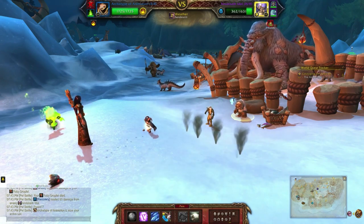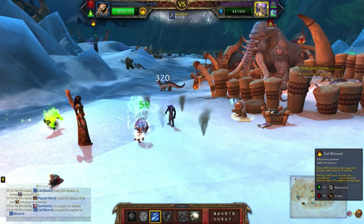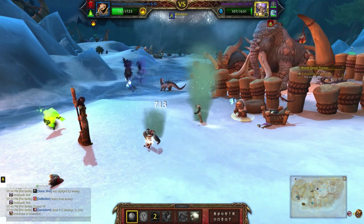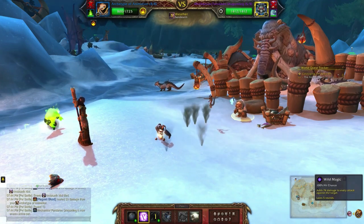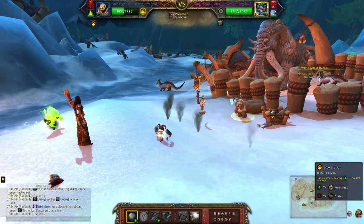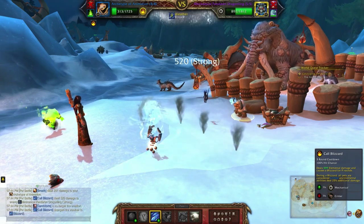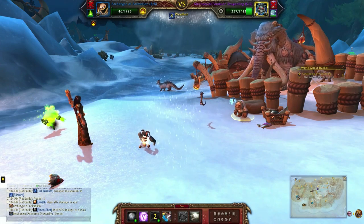Bring in your second pet and change the weather. Then use Stone Shot, one more Stone Shot, Wild Magic, Stone Shot or Blizzard, Stone Shot, and one more.